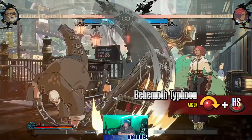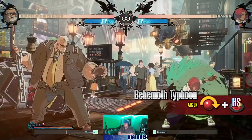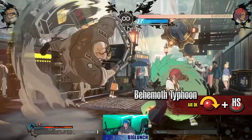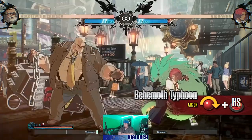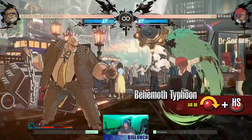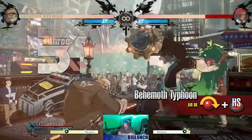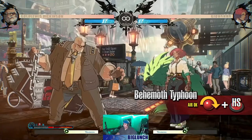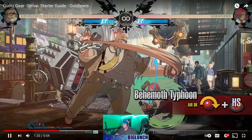In this Behemoth Typhoon, Goldlewis swings his coffin from behind him to the front — look at the way the ground cracks. This is a long range overhead, meaning it can mix up an opponent who is blocking low from a distance. If it connects late into its active frames it can be followed up on. It has slow startup. From a distance it has—